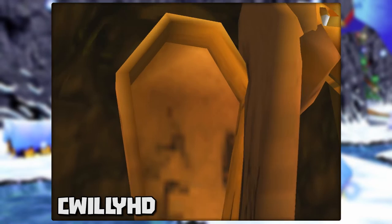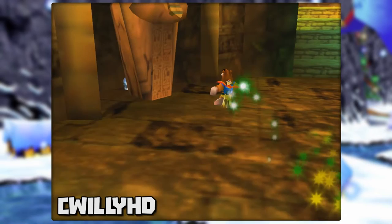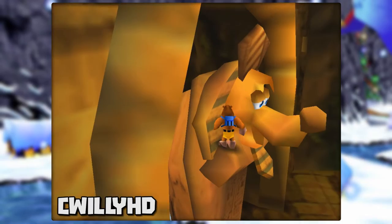The witch switch in Gobi's Valley will open the tomb containing a Jiggy, however the Jiggy is already loaded inside. Break open the side room and activate the spring jump pad. Use it to land onto the tomb and roll into it. If you roll in just the right spot, you'll grab the Jiggy through the tomb earlier than you were supposed to.